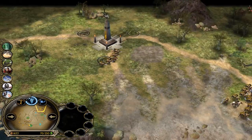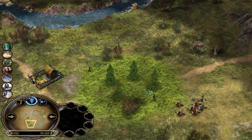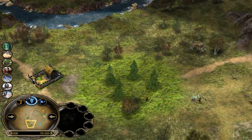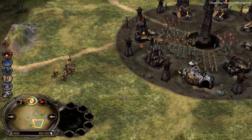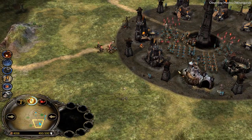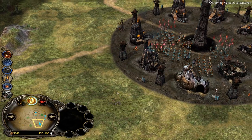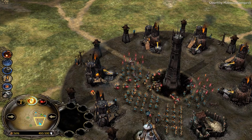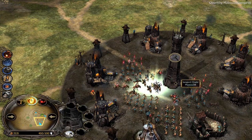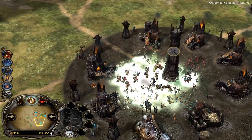Rohan is first of all focusing on the map control, but you need to be fast — it's very important, because Balrog is reloading. Isengard is camping way too much — literally sitting in the base and waiting for no reason. The situation won't get better, and that's gonna happen.